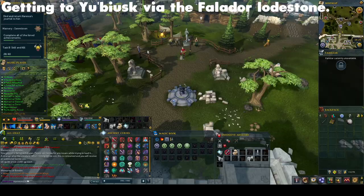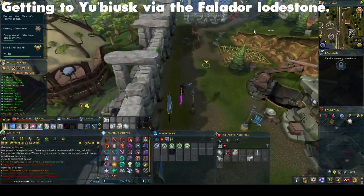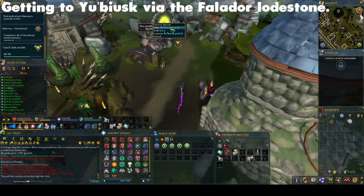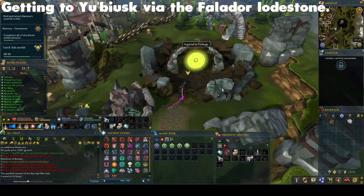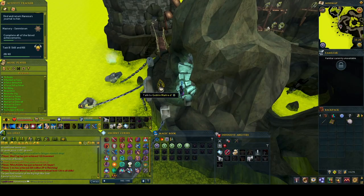Once you have got the book in your inventory, teleport to the Falador Lodestone and run north towards the Goblin Village. Just before the entrance of the village, veer off to the right, and you will see a green portal which will take you to Yubiusk. Enter the portal. When you enter the portal, you will appear in Bandos's Arena on Yubiusk.